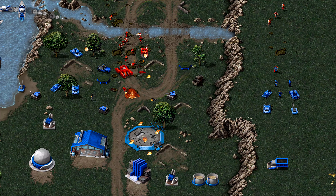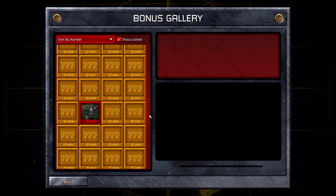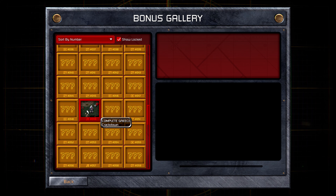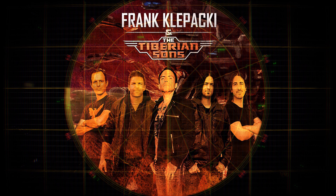The CNC and Red Alert soundtracks are legendary, and there was only one person who could remaster them with justice — the original composer Frank Klepacki. Frank has remastered over seven hours of music, including hidden and unreleased tracks from the original games. As a special highlight, the collection also includes over 20 face-melting tracks, newly recorded by Frank Klepacki and the Tiberian Suns.